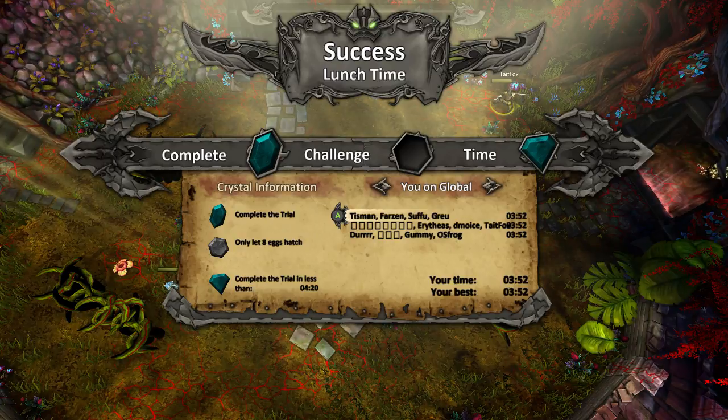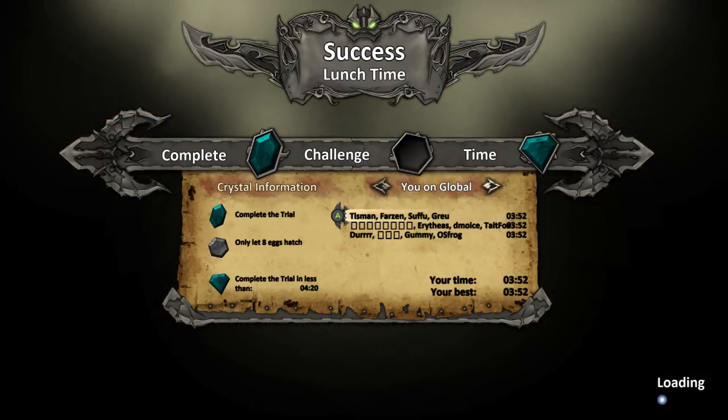Achievement get! We beat him in time! What the hell — 420! The challenge actually isn't that difficult if we stay on top of that — only let eight eggs hatch. We would have to really stay on top of that. I really have no idea how we did that in time, by the way. It didn't feel like four minutes.